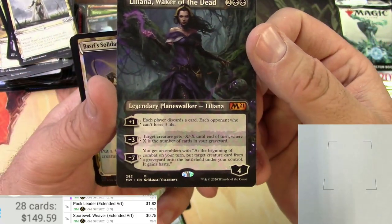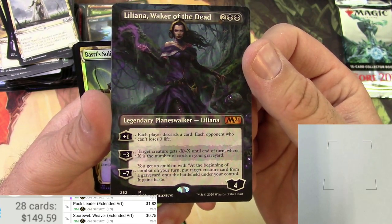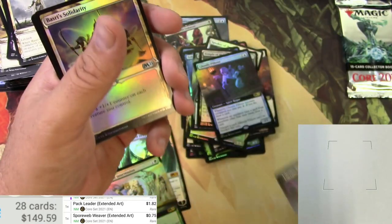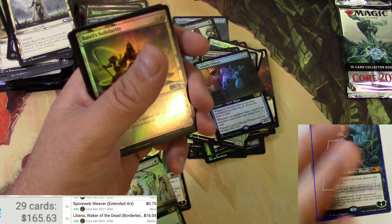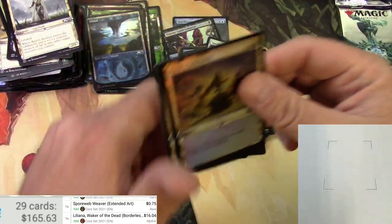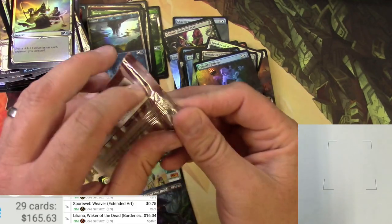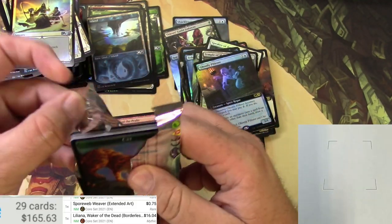Liliana, Waker of the Dead — that's solid right there. Very cool art on this one. Discard a card, each opponent loses three life — get rid of your cards! $16 right now. So we got a few hits and a lot of Basri's Acolytes and dudes on his side. All right, last pack!